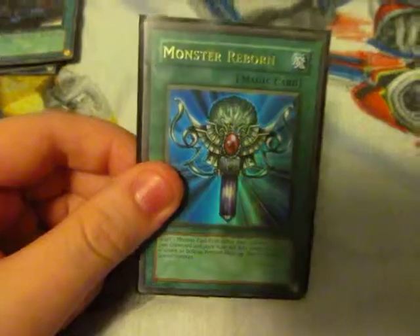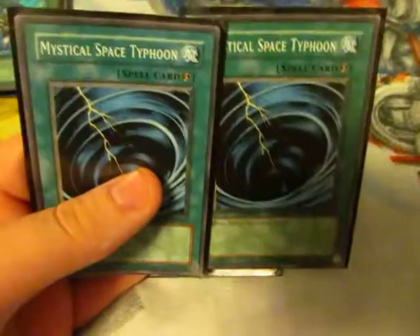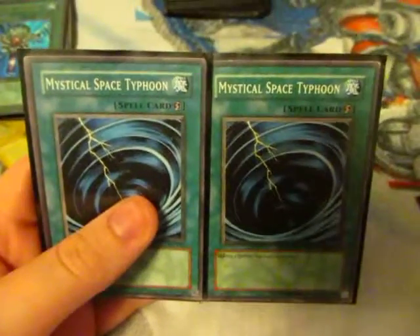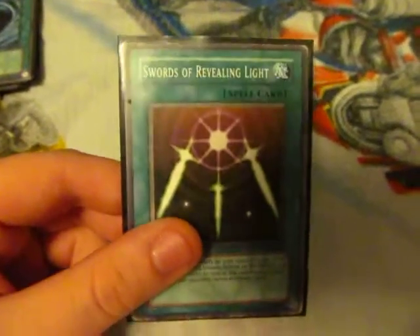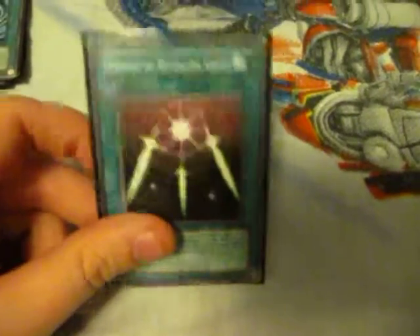Monster Reborn — you all know what that does; it revives a monster from either player's graveyard. I added two Mystical Space Typhoons, or MSTs as most people call them — just one of those cards that takes out your opponent's cards. And then Swords of Revealing Light, in case I don't have a monster and they do and they can wipe me out in a turn. Activate this — though they can MST it or activate Dust Tornado.